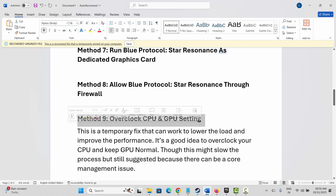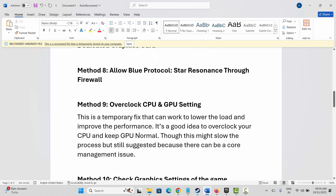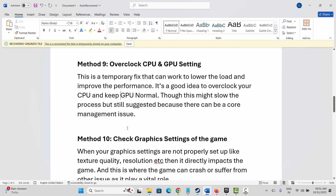The next method involves CPU and GPU overclock settings. This is a temporary fix that can lower the load and improve performance. It's a good idea to overclock your CPU while keeping the GPU normal, though this might slow the process — it's still suggested as there can be a core management issue. If this doesn't resolve the problem, stop overclocking the CPU and GPU and check if the issue is fixed.